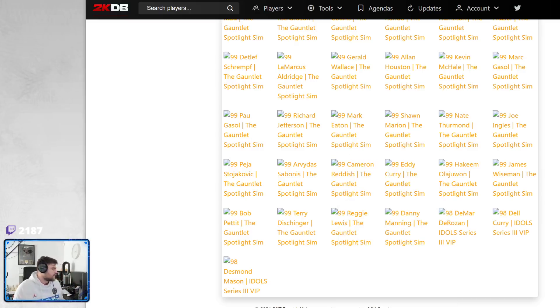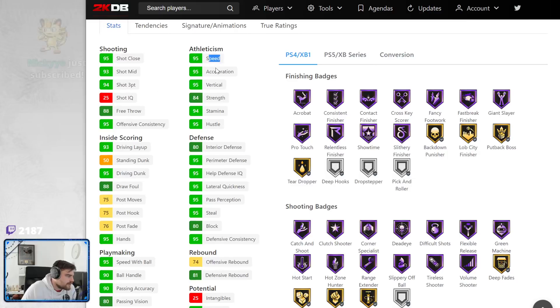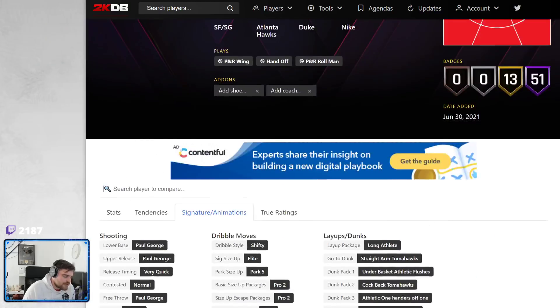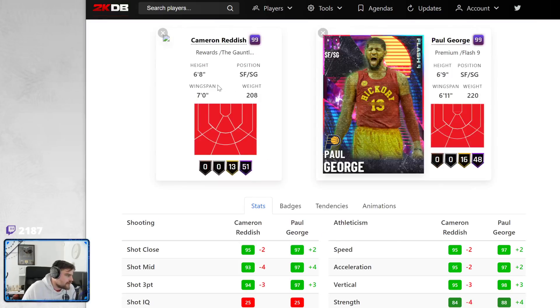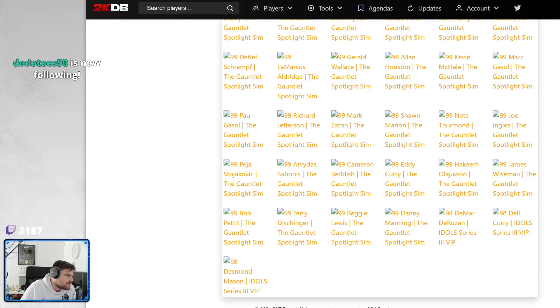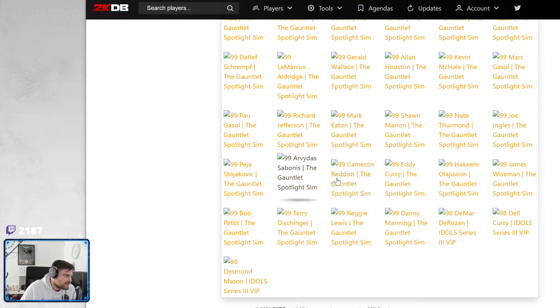Cam Reddish is a card that a lot of people are really excited about. 6'8", 7-foot wingspan. 94 three-ball, 95 speed, 95 acceleration, 95 driving dunk, 95 lateral. He's got range extender Hall of Fame. All the defensive badges you need. PG on very quick, Pro 2, Pro 5. Let's compare him to Paul George — they're basically the same because he's got 1 inch taller, 1 inch longer wingspan. PG is actually significantly better stats-wise, but a lot of guys are like standing dunk and stuff. He's going to be a poor man's Paul George, which is not bad at all.